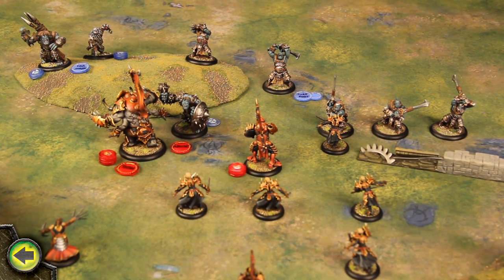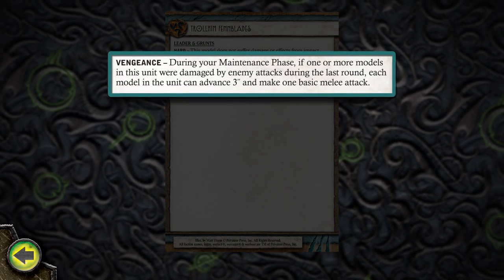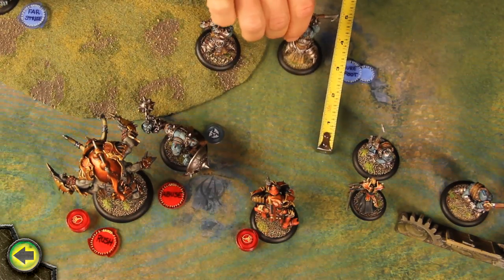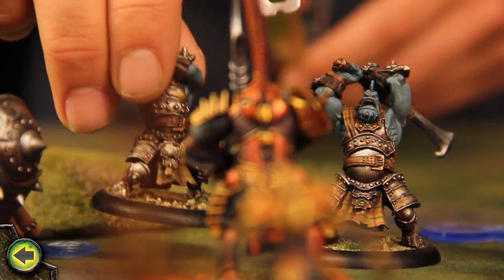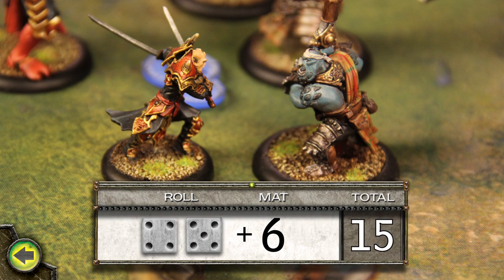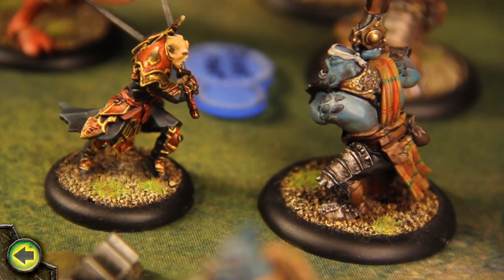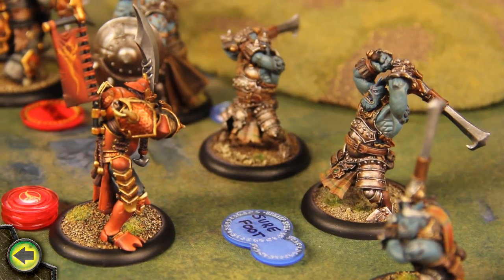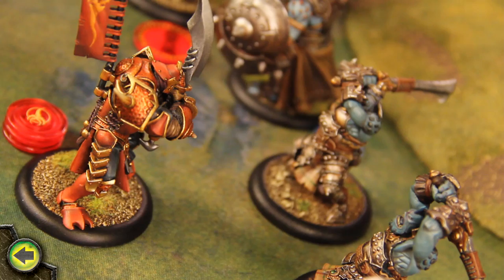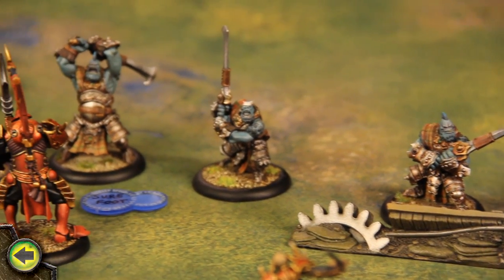I have no continuous effects to resolve in my maintenance phase. The Trollkin Fenblades have the vengeance ability. During my maintenance phase, if one or more models in the unit were damaged by enemy attacks last round, each model can advance up to three inches and make one basic melee attack. The first Fenblade makes an attack against the Praetorian Swordsman — the attack hits and easily causes five damage, destroying the swordsman. The next Fenblade attacks the Cyclops Savage, hitting and dealing it two damage. Another Fenblade also attacks the Cyclops, but misses. I have no other effects to resolve, so I move on to my control phase.